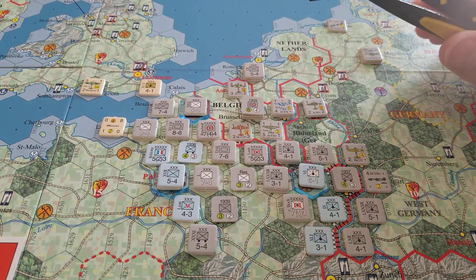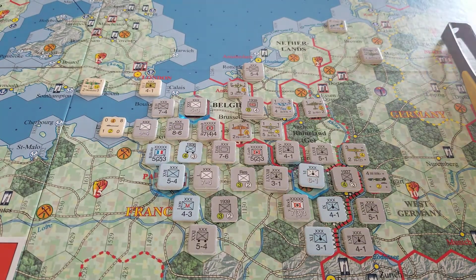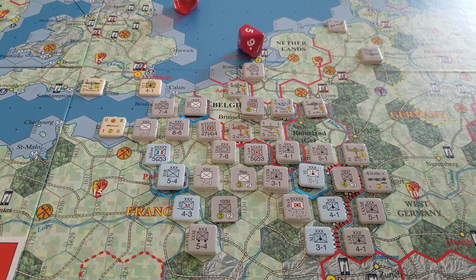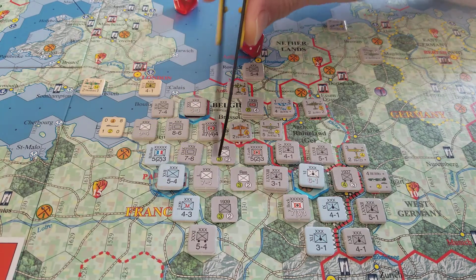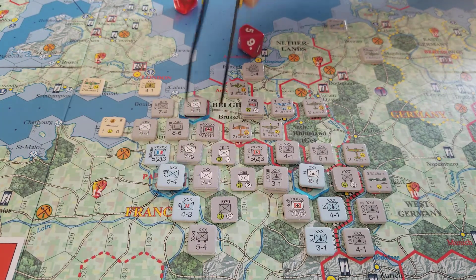With plus 14, that's 24 maximum results, so this guy is definitely destroyed. It is a green result, which means all of these guys remain unflipped. Now we have to figure out who goes where - we'll run them in and do that. Just marking these guys to remind myself that they've committed themselves.